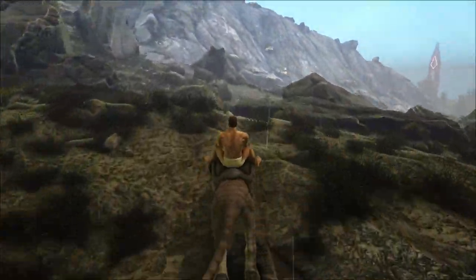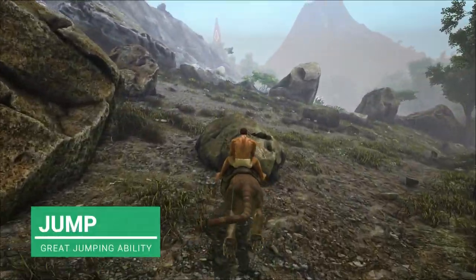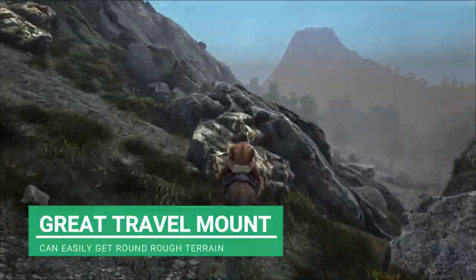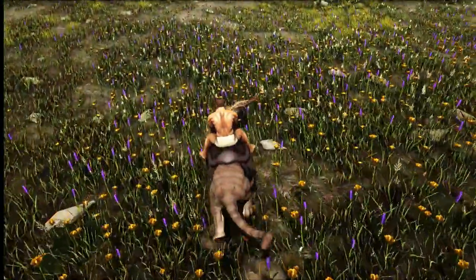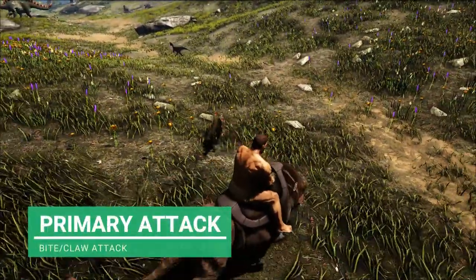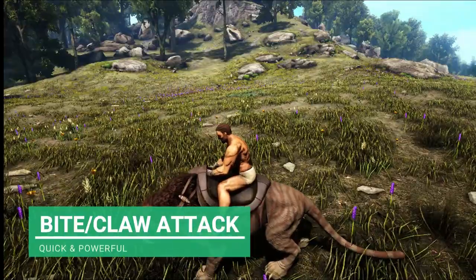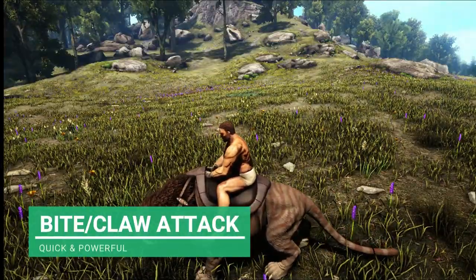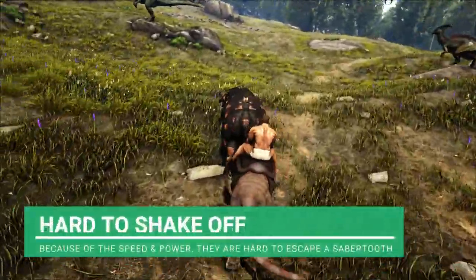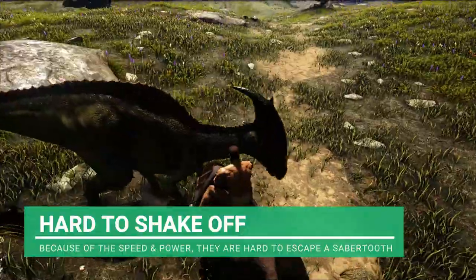The one good thing about a Sabertooth is the jump — I class this better than the Raptor's jump. They can jump really far if you get a good enough run-up off a rock. They are great at moving around terrain. Sabertooths have one attack and it is a bite attack, but sometimes they may sweep their claws as well. Very powerful — this is equivalent to a Raptor's bite, probably a bit more powerful. It's very hard to escape a Sabertooth once it starts attacking, because they attack really quickly and just keep killing you. Not a lot of creatures can handle a Sabertooth.